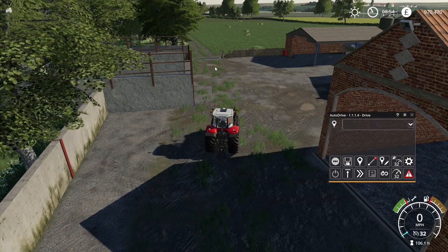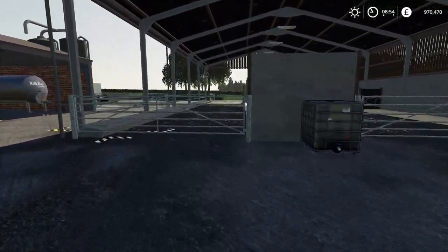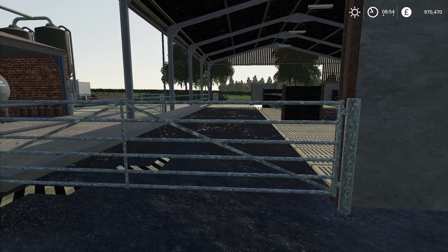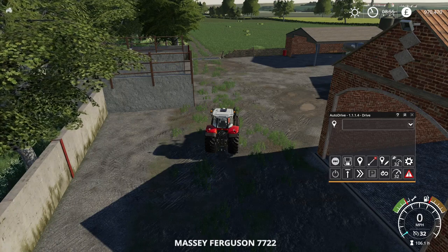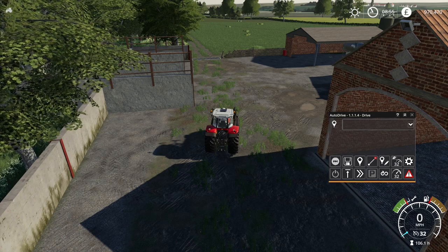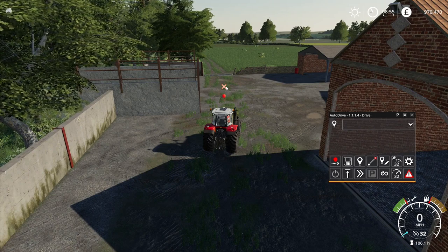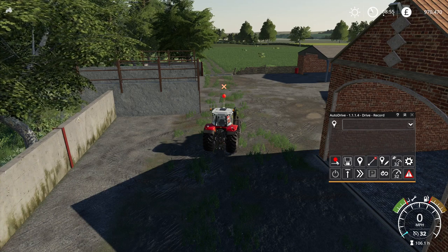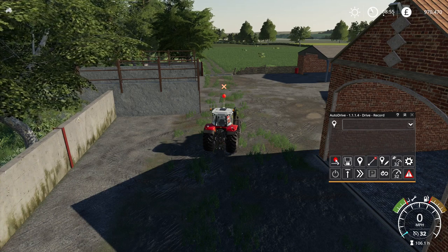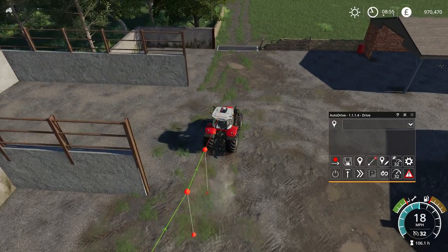We're going to create a one-way system around here and create our first waypoint where the cows are. This will be our first waypoint - cow farm. We'll then join everything up and do a two-way system out the farm and towards the shop. To create a one-way system, click the left mouse button on the record button and that will pop up a waypoint. You see it's got a cross because it's not connected to anything - the red dot in the middle tells you it's a one-way system. Now we are recording, so when we drive forward everything will connect together.